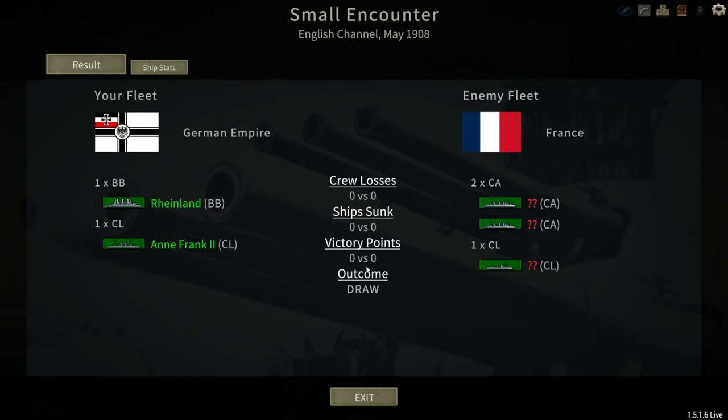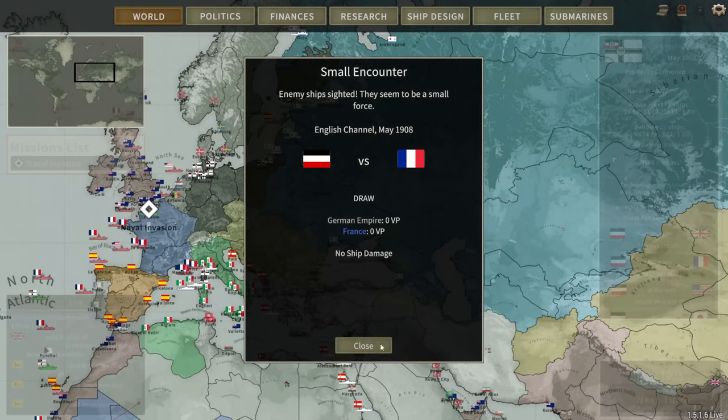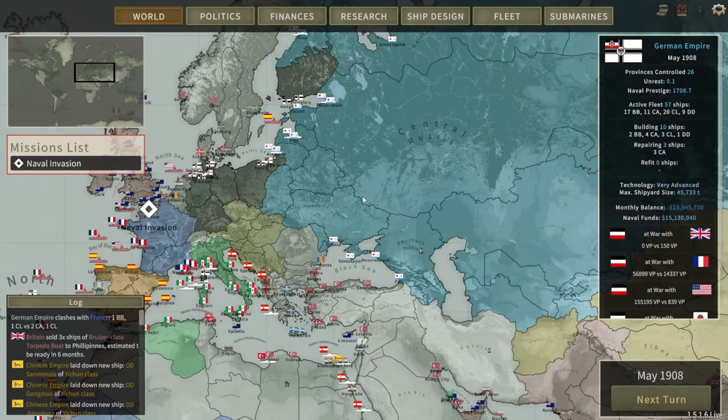He decided to run away and we couldn't catch him. We never did spot him, so unfortunately that will go without a conclusion. We do need to go back into our shipyard. I've got some ships I need to scrap and some new ones we need to get built, including a couple of patron ships. Let's go ahead and focus on that for a few minutes.